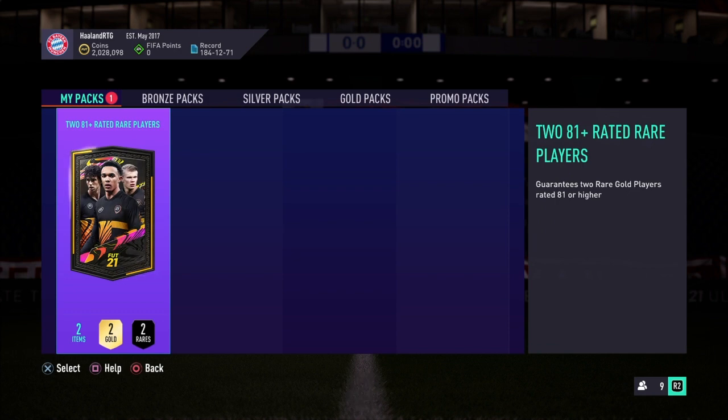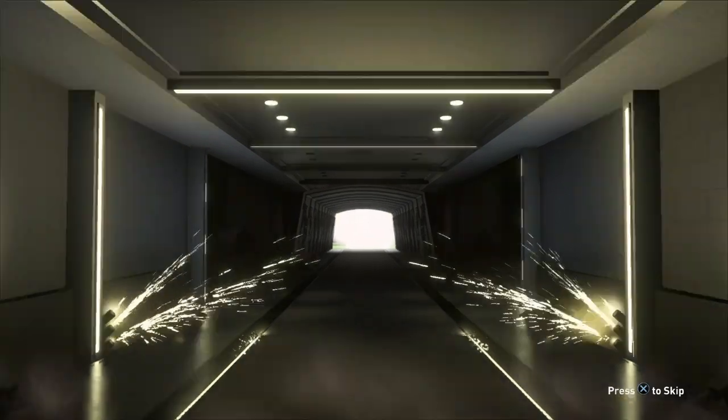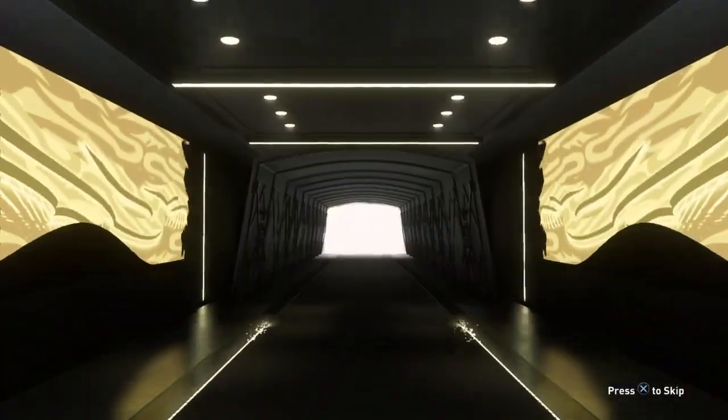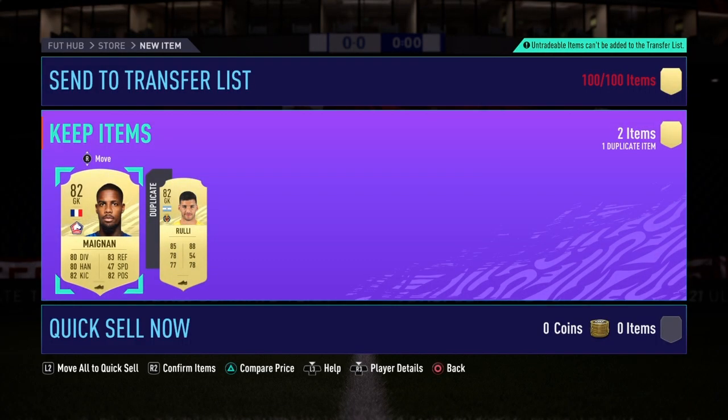Here we go — last one. Pack number ten. Can we get ourselves a FUT Freeze in the very last pack? We've gotten two good packs back-to-back. It's not a FUT Freeze, it's not even a board, so I'm skipping. Last pack: another double 82. Not what you want to see.